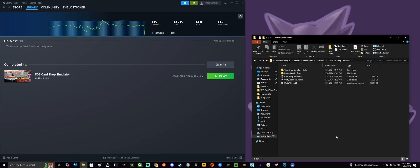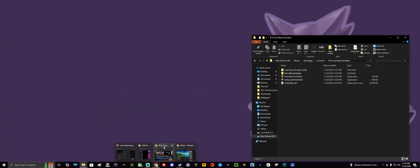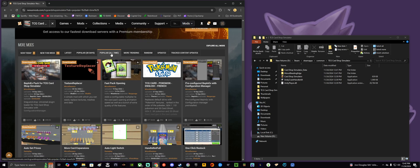Under Steam, you go to your disk drive, Steam, SteamApps, Common, and then look for TCG Card Shop Simulator — and that's the folder we need. Now this is where it gets a little complicated, but bear with me, it's not hard. We're going to go to nexusmods.com — that's the website where you can download all the mods from. Nexus: N-E-X-U-S-M-O-D-S, nexusmods.com.